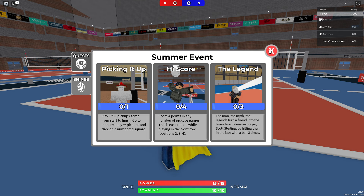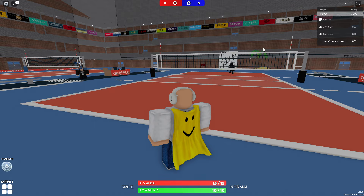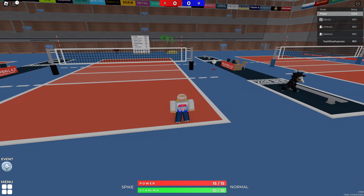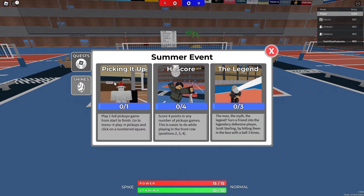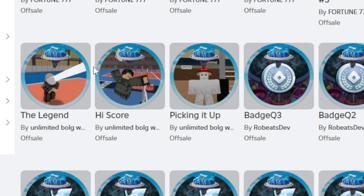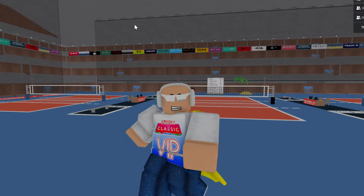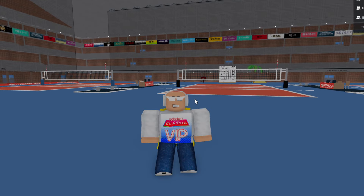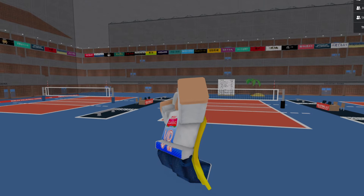The third objective is 'The Legend' - turn a friend into a legendary defense player by hitting them in the face with the ball three times. So literally all you have to do is hit your teammate in the face with the ball three times. I already got all the badges. It is pretty easy and you just have to have friends or go into a public server. That's pretty much 100% how to complete this event game. Make sure you subscribe and like for more videos like this going over how to unlock everything for these event games.